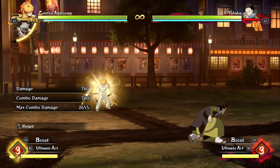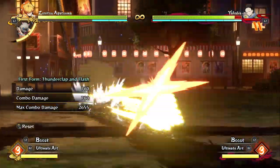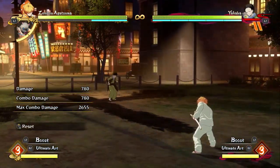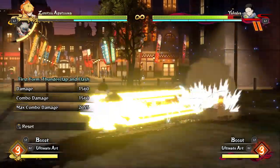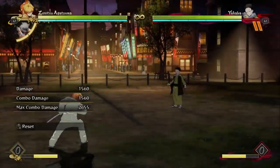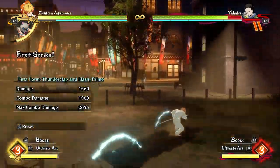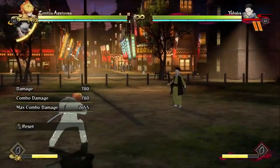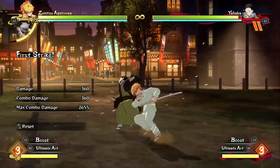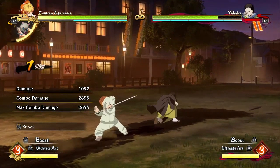There's a difference I really didn't take note of when I was playing Zenitsu before. If you just hit Triangle or Y on Xbox, he does Thunderclap and Flash Prime. But if you hold forward and do it, he does normal Thunderclap and Flash, which is just a faster version but does less damage. I would always use the tilt version because I didn't realize there was a bigger difference — I thought it was basically the same move. But there actually is a difference you can tell by the animation, and Prime just does more damage.